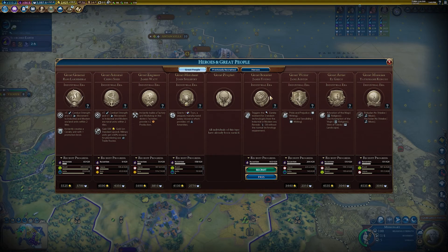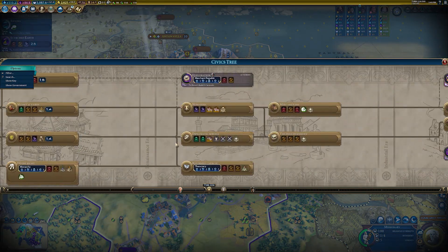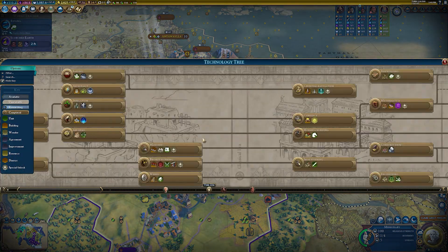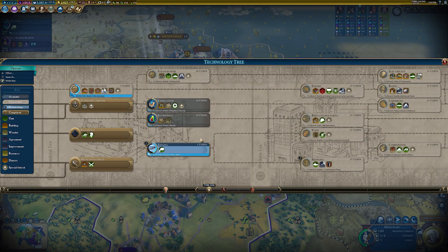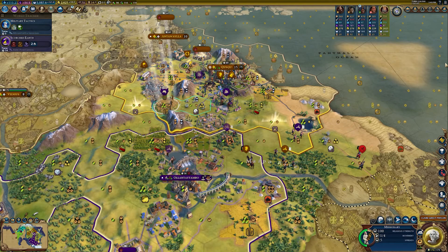James Young — how close are we to revealing oil? Kind of far away. We could go for Industrialization instead. If we get him, let's just do that.